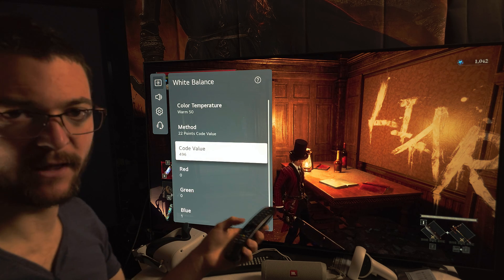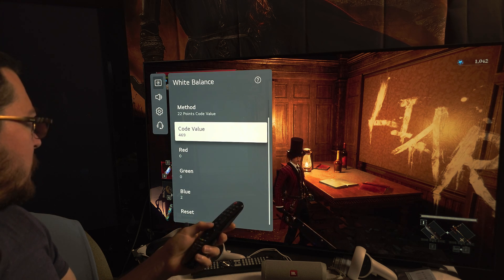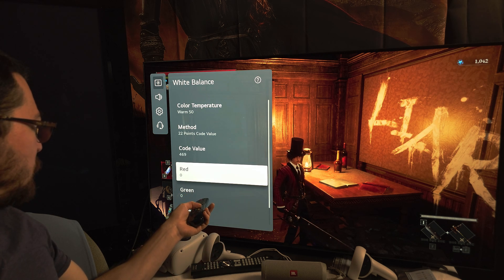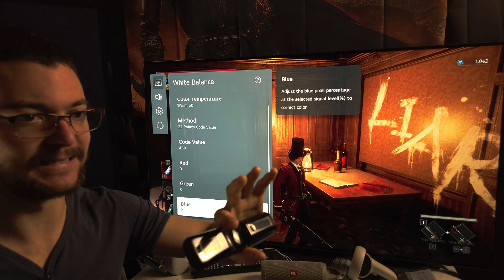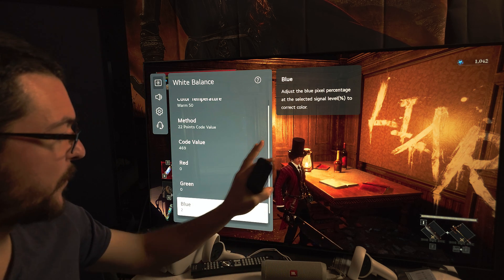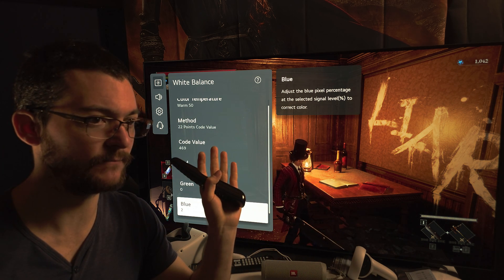As you can see, I start at code value 496 on the 22-point calibration. Then 469 with 002. At 496 I give it one click to the blue. Then at 469, two clicks to the blue. The reason I'm touching the blue is to keep the same color temperature across the entire grayscale.